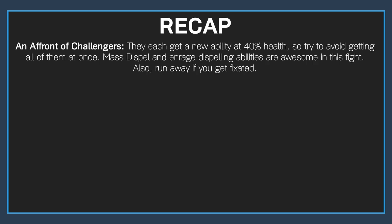In Affront of Challengers, they each get a new ability at 40% health, so try to avoid getting all of them at once. Mass Dispel and Enrage Dispel abilities are awesome in this fight. Also, run away if you get fixated.